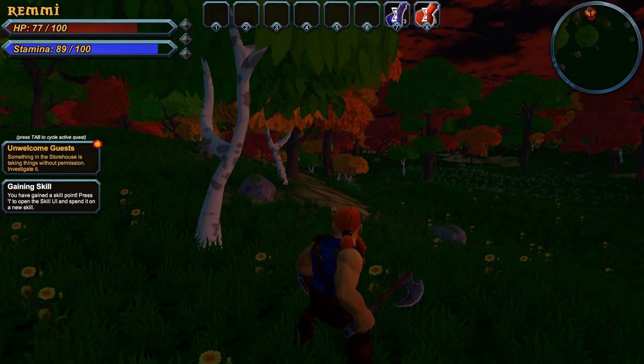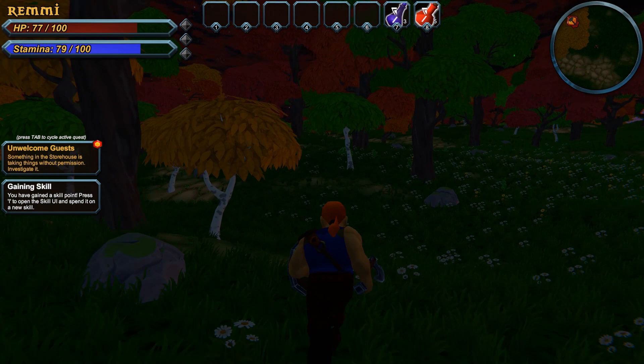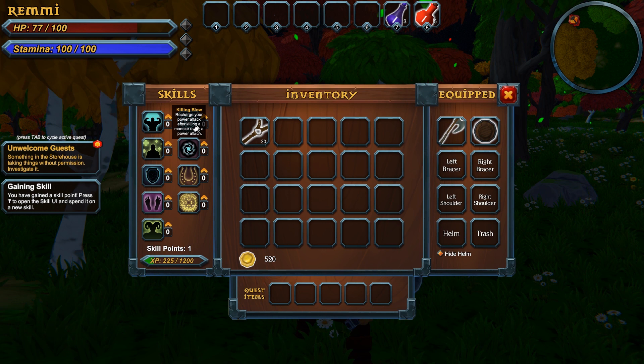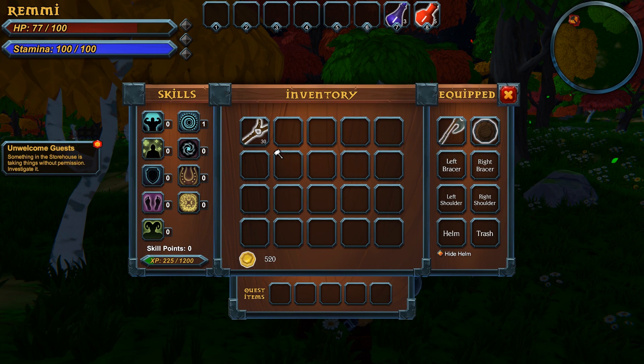Let's go back to the storehouse — something's in there. We'll investigate. We finally got our skill point! We leveled up — where should we put our skill point? We have tough skin, killing blow, spell resist. I'm going to go with Killing Blow — recharge your power attack after killing a monster using a power attack. So you get two power attacks in a row. Really hard to click that little arrow, but I got it. Let's head back to town.